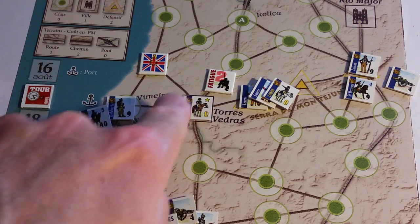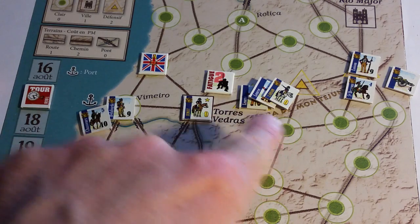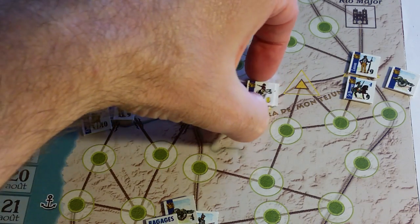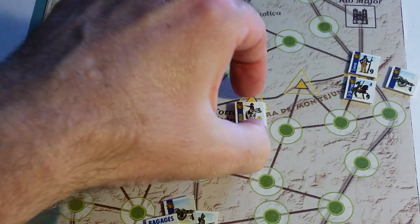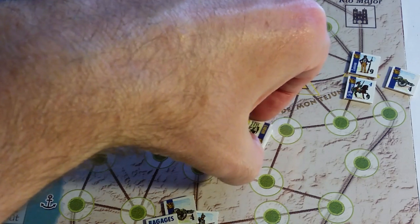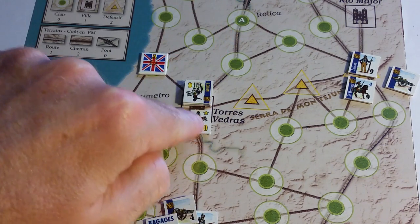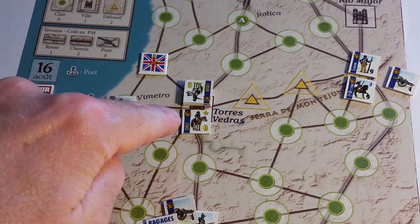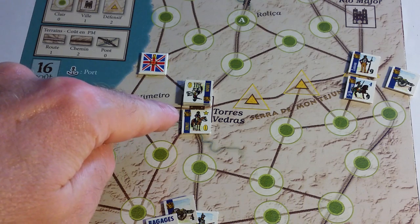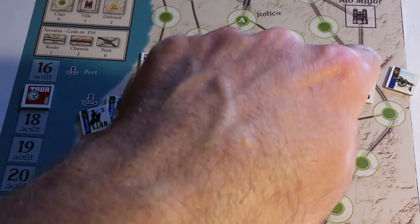Loison's march along the trail to Torres Vedras draws a fatigue-two marker. The presence of a commander allows you to put one fatigue marker back into the cup. So Loison and the two decoys with his dragoons are moved — I'll rotate them to show they're done. They're now in Torres Vedras. Junot with his dragoons and artillery are now marching. I'll see if this force can get up there to reinforce Loison.